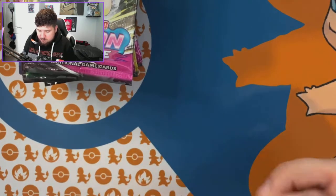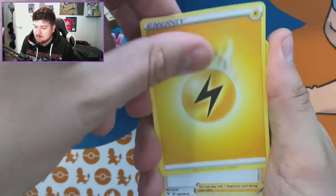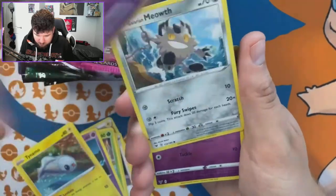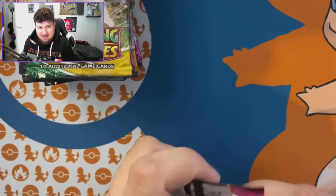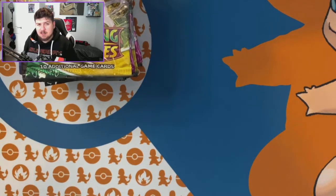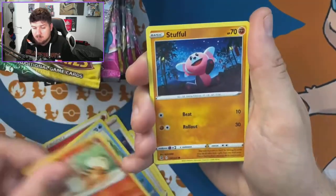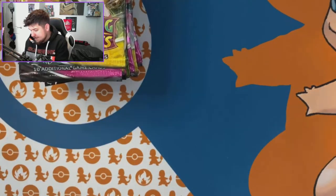We're part of the Hooper gang now. First pack is Vivid Voltage. One nice thing about this set is even if you don't hit a V or V-MAX, the Amazing Rares are still great pulls. Out of this pack we've got Clefairy, Tynamo, Nosepass, a reverse holo, and nothing else notable. No hits yet. Moving into Fusion Strike — hoping for that Gengar.